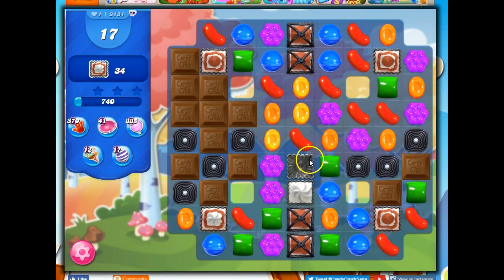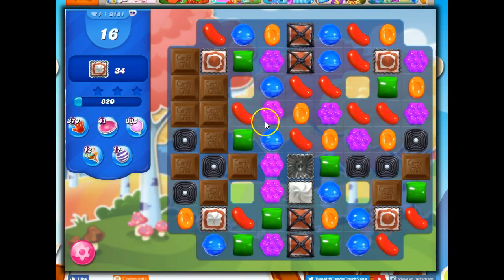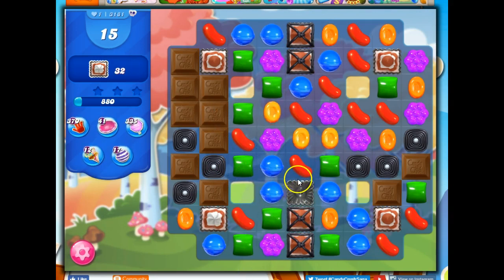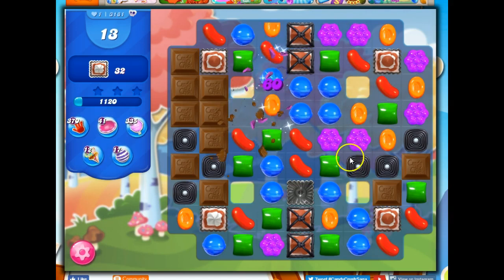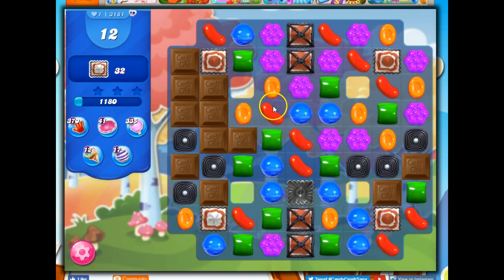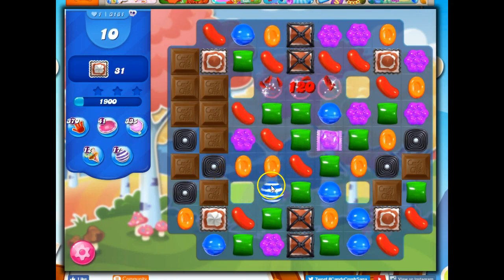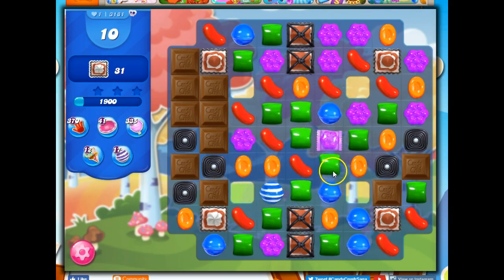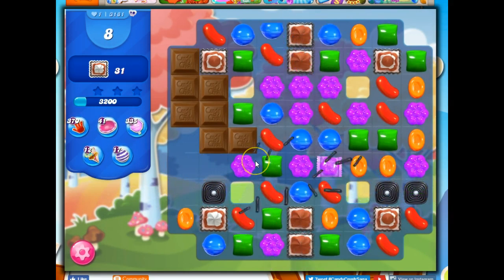Let's do this. I'm going to go for taking out the chocolate as opposed to hitting the frosting — unless I can make a special in doing so. I didn't take that stripe; it wasn't aimed well, but I might have been able to slide it over. I can see how this board goes, and this is one of those where I'm going to need a bit of luck and a bit of strategy. I'm going to have to really think about each move, and if I can combine those two things, I will win.